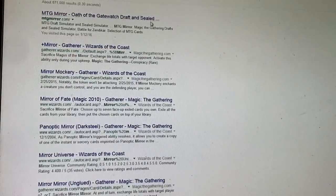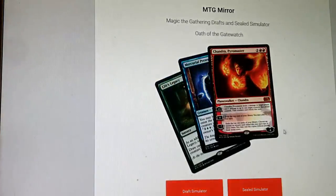What's up Wizards, it's Dev from SVMTG. Today I thought I'd do something cool - I'm going to do a couple of simulated sealed events for Oath of the Gatewatch, with the pre-release coming up in just a couple of days. Still going to do a pre-release primer, so that's coming up, but I thought it'd be fun to go to MTG Mirror - that's the site I use for this simulation - and try to open up a couple of packs and see what we get.